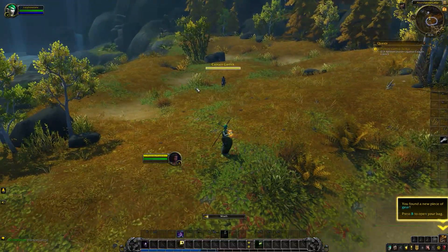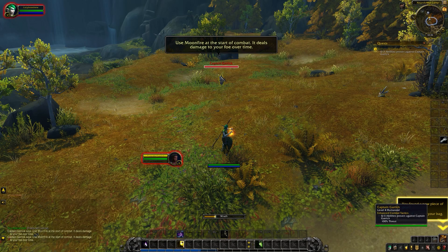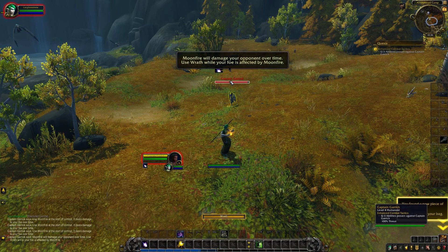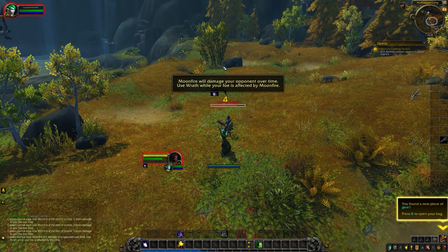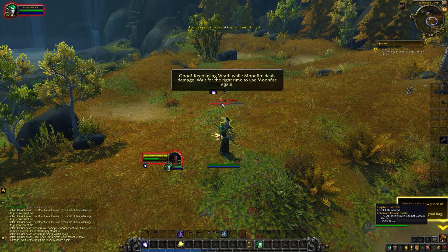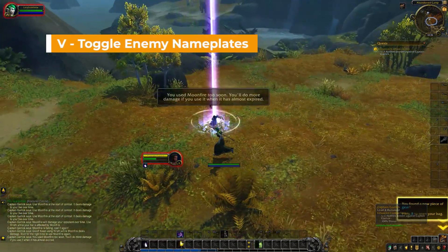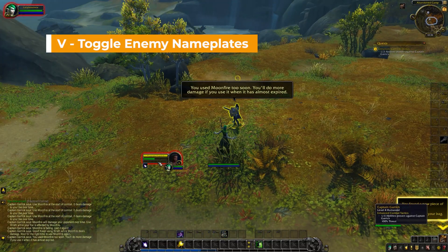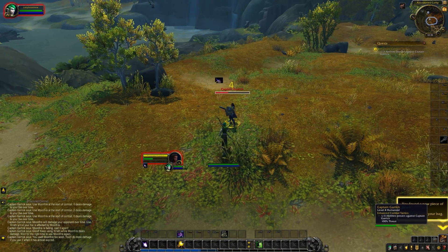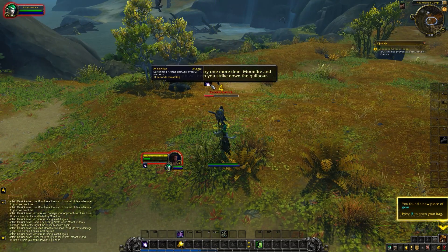So we're going to fight Captain Garrick. We start off and attack her. You can see she's now got a red bar, so that means she's engaged with us. She wants us to use Moonfire, so cast Moonfire — she's telling us that's the best spell to start at the beginning of combat. You can see there's a buff there on her head. This is called her nameplate. If I press V, you'll see this goes away and you can't see that buff. Press V again and you'll see enemy nameplates turned on — you can toggle that on and off whenever you want. It's nice and simple to see your buffs there, and you can see when it's ticking down.